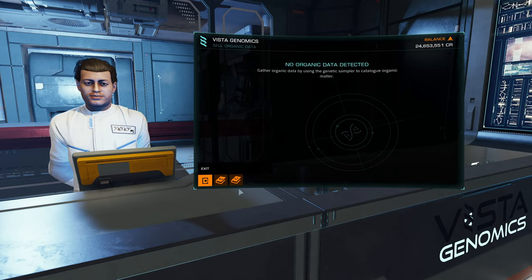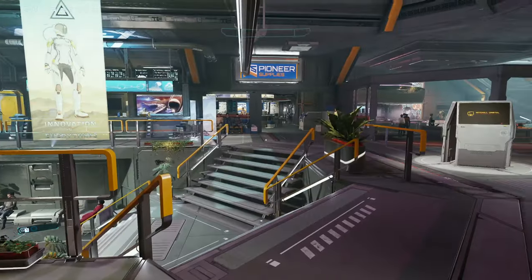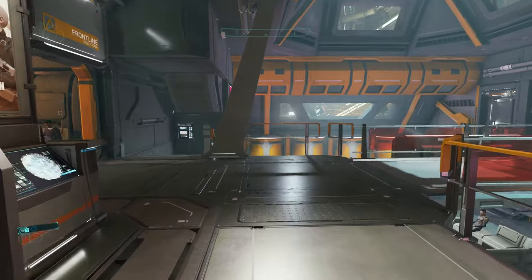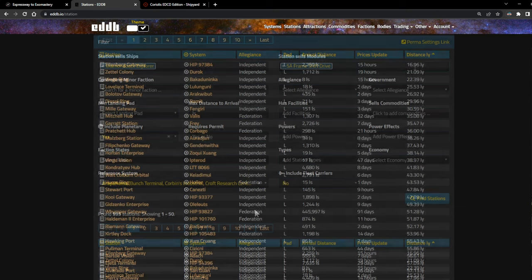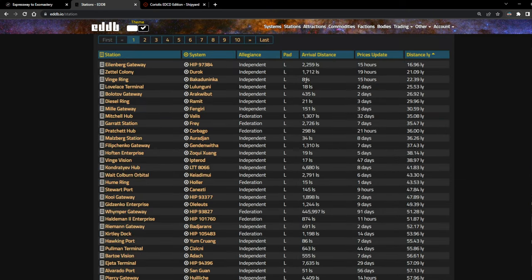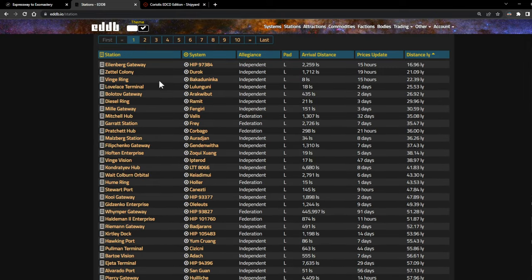I've been promoted to Mostly Directionless. Next up I'm going to get back in the ship — I want to buy a Diamondback Explorer. We have EDDB up, and first off I wanted a station that sells Diamondback Explorers and a 5A frameshift drive. The reference system is Arapahoma, and at 22.39 light years really close to the jump-in point is Ving Ring. So that's the station we're going to go to. I'm going to set my route there.